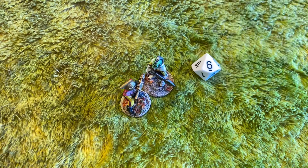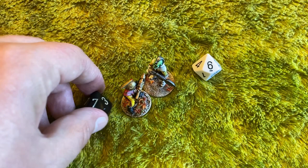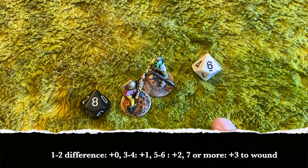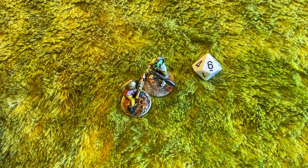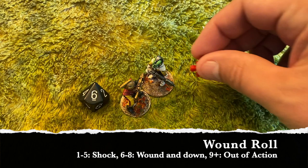Once they contact each other, you roll for each one. Let's say the retro variant got a six and the faceless minion got a seven. The faceless minion gets a plus one because he charged in, so his result becomes an eight — he's won the combat. You look at the differential between the two; in this case it's two, so he rolls on the wound chart adding zero, since a differential of one to two adds nothing.